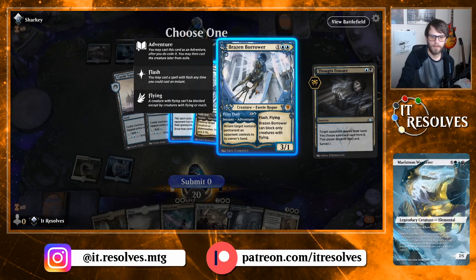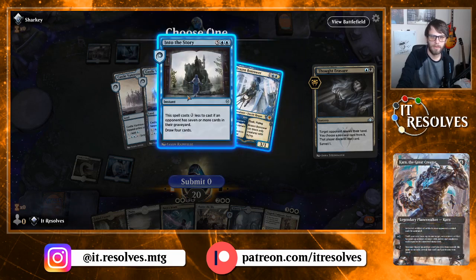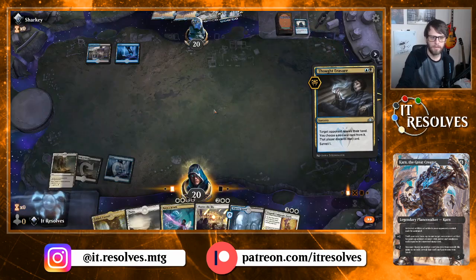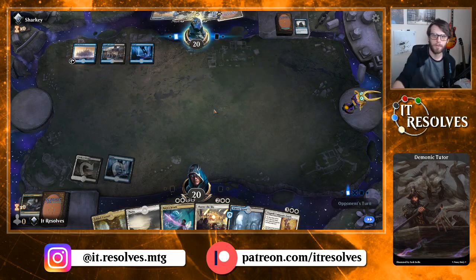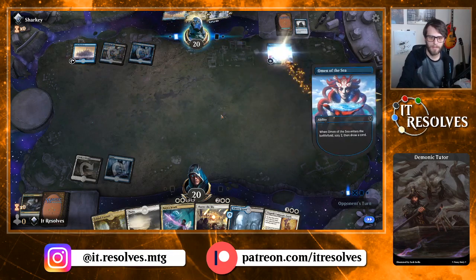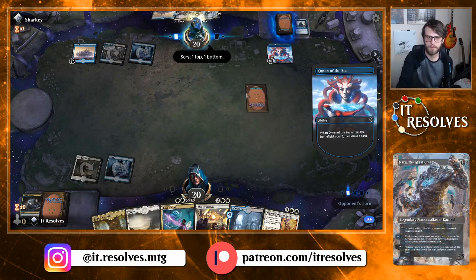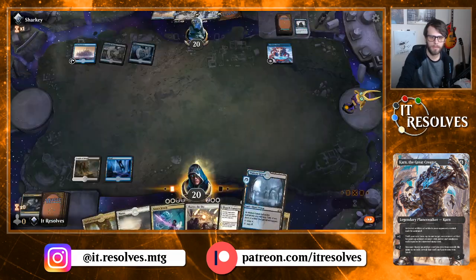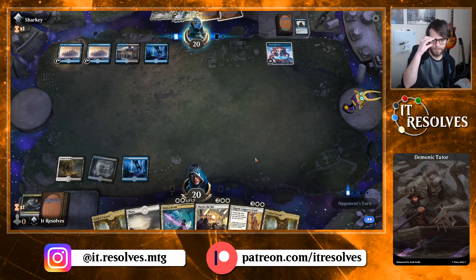Short target creature or planeswalker — I don't care significantly about either of these, so I'm gonna take Into the Story. I think we'll throw that out. They're not gonna have many targets to hit with Murderous Rider or the Borrower, so kind of okay if they just want to play those out — we can shatter if need be. We'll just go ahead and play Watery Grave and pass.